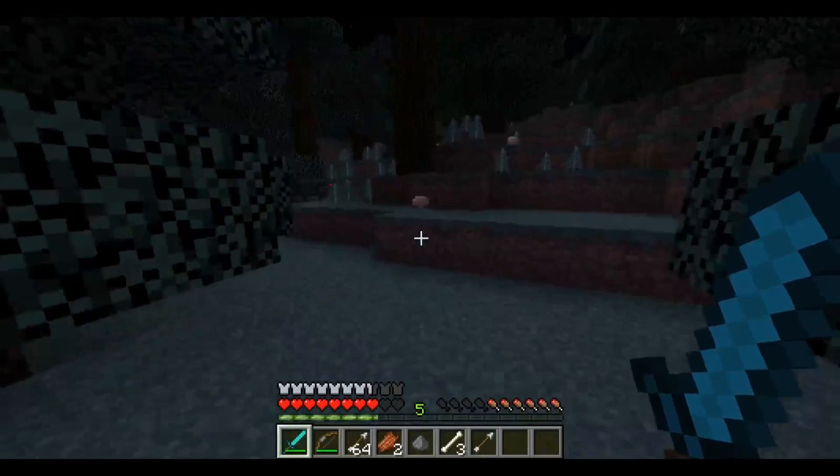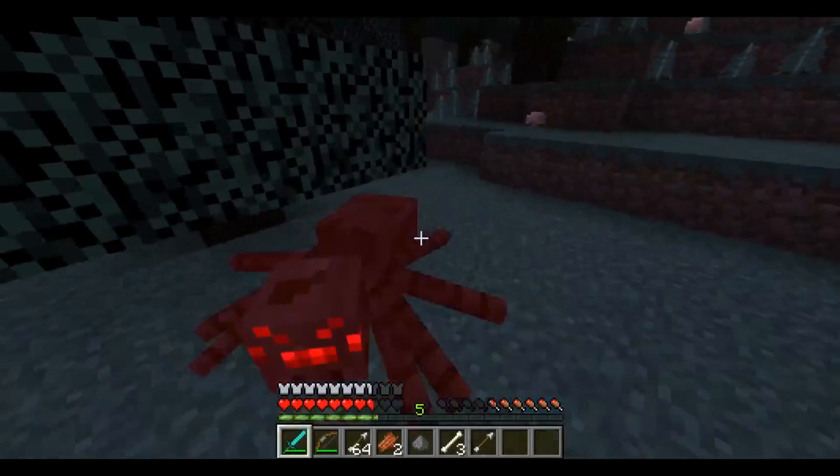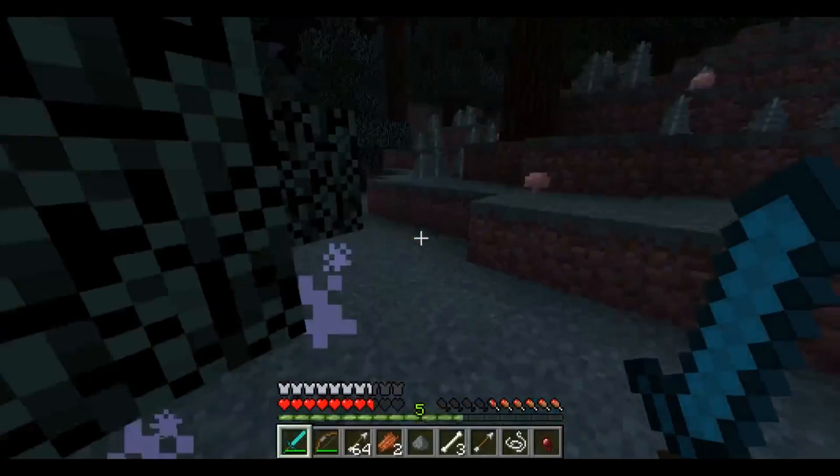Another tip in Minecraft is that you can block while attacking, so you can deal damage and guard against some at the same time, making you a lot harder to kill.